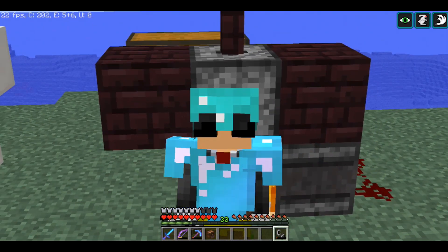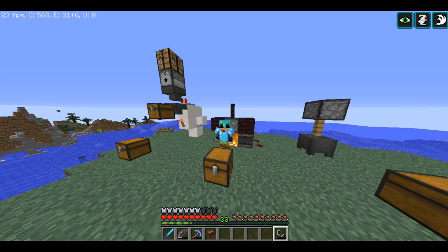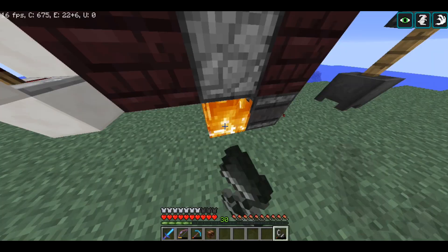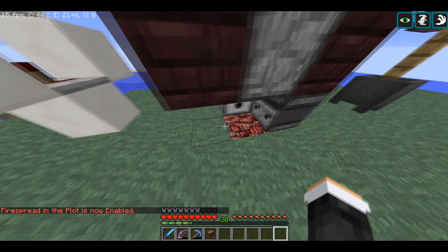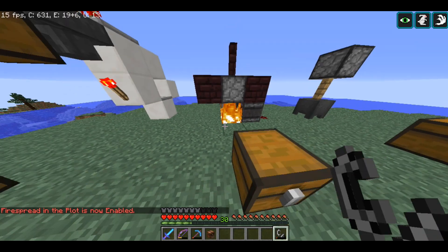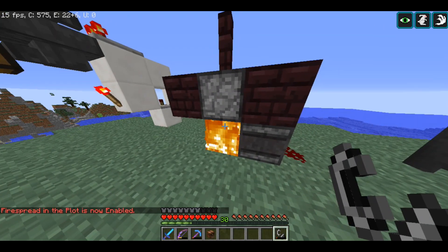By the way, if you're playing Towny, make sure that you toggle fire on your plot. Because if you don't toggle it, you won't be able to turn it on — it says 'fire is disabled.' You have to do '/plot toggle fire' and now it's enabled.